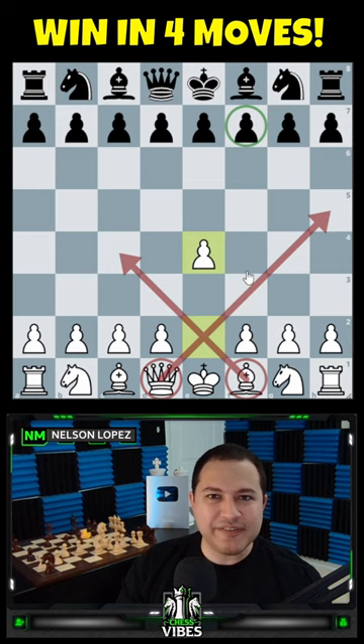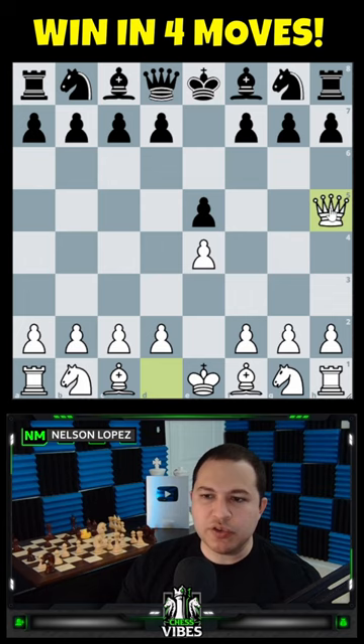Most of your opponents will play the move E5. Now you can bring the queen out to H5, attacking the weak F7 square and also creating an additional threat on the E5 pawn.